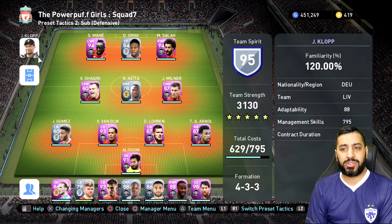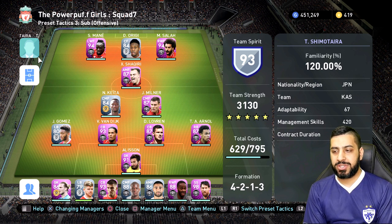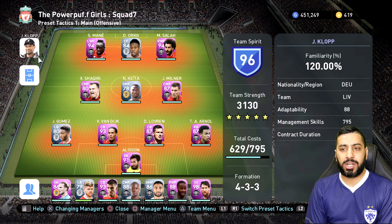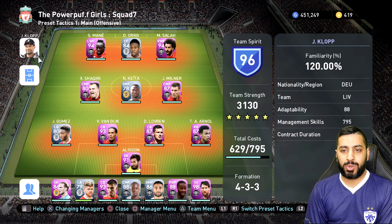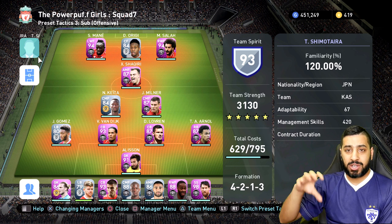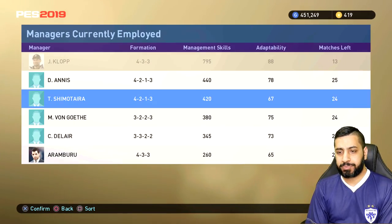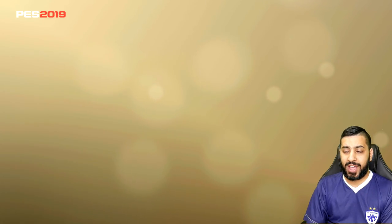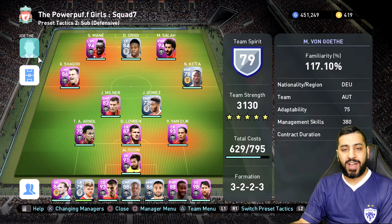I'm not going to do it on this one because, as you'll see when I go to preset tactic 3, that's the one I've already done for Shimotara. The only other way to get a manager with a management skill of 380 to quickly use a big squad is to use someone like Jurgen Klopp first as the main manager — his total cost is 795. Then go to change assistant coach, bring on this manager with 380 management skill, and you'll see that doesn't take effect when he's assistant — he gets to use 795 from Jurgen Klopp.